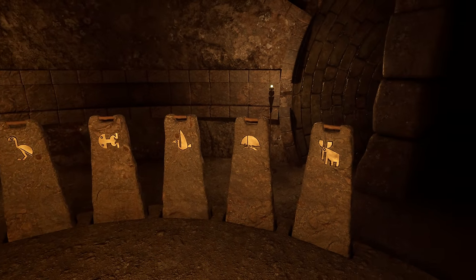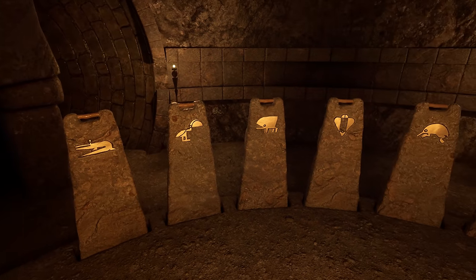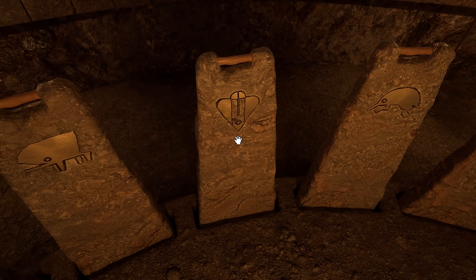There's a bunch of stones with symbols on them. We've seen that one — we've seen that symbol. That was the one on the cliff wall.